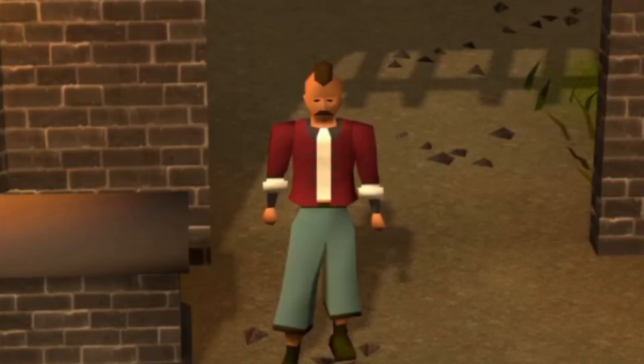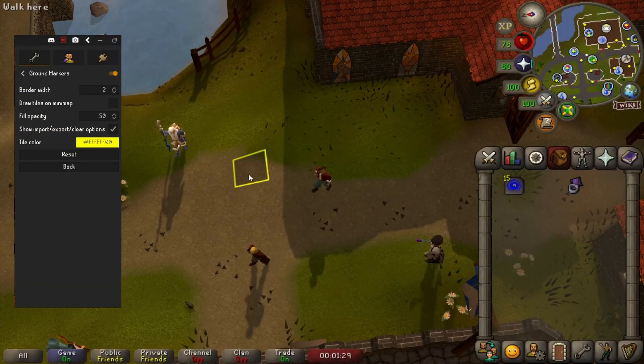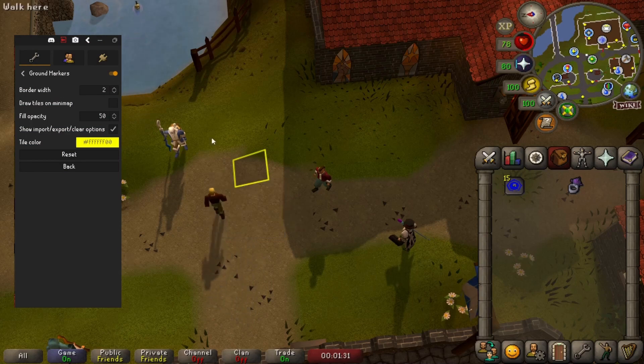We'll briefly go over another tool that can help you massively with any boss — ground markers. Turn this on and if you hold Shift and right-click any tile in the game, you can highlight it. Do this again and you can label it, change the colour, or remove it.